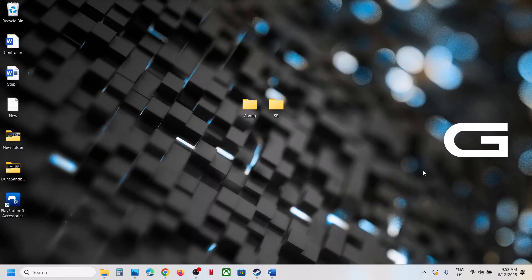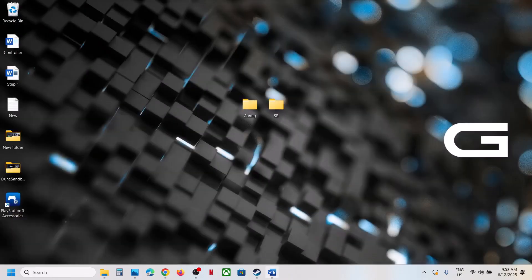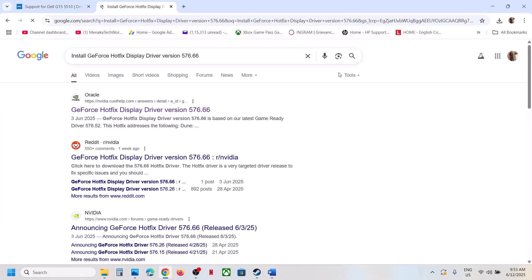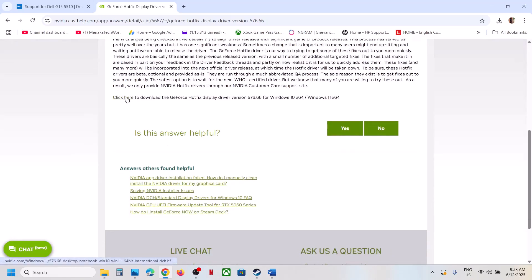Also try Debug Mode in NVIDIA Control Panel: right-click the desktop, select NVIDIA Control Panel, click Help at the top left, and check Debug Mode. Then launch the game. You can also install the GeForce Hotfix Display Driver version 576.66 — search for it on Google, go to the NVIDIA customer help page, download it, run the EXE with Custom install and Clean Installation checked, then restart.